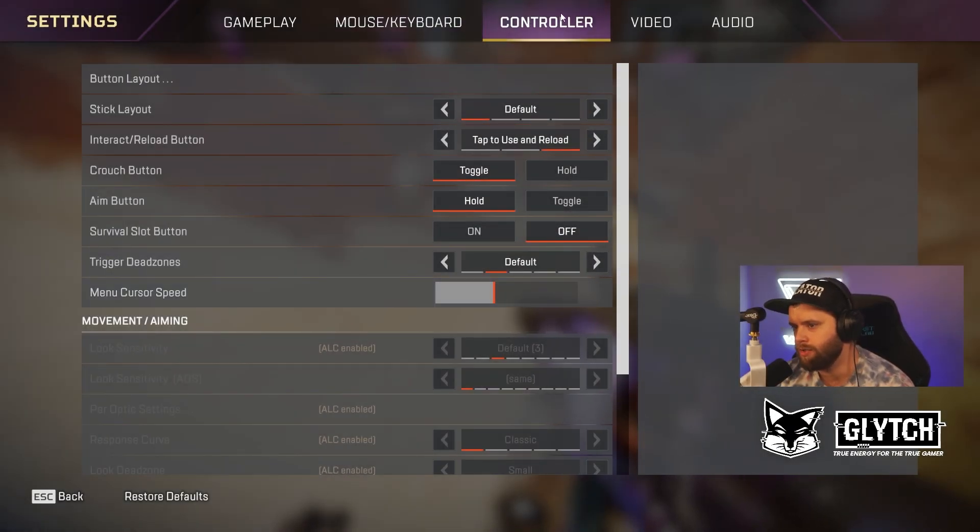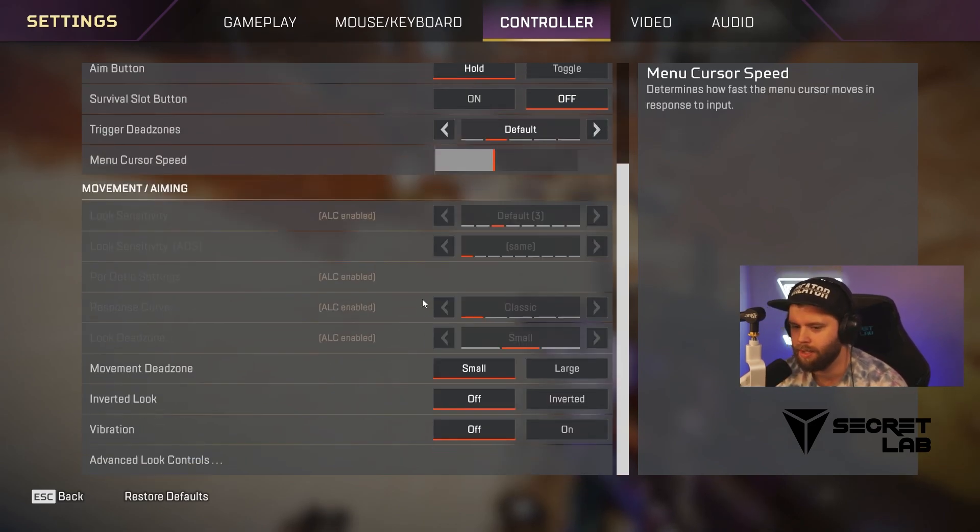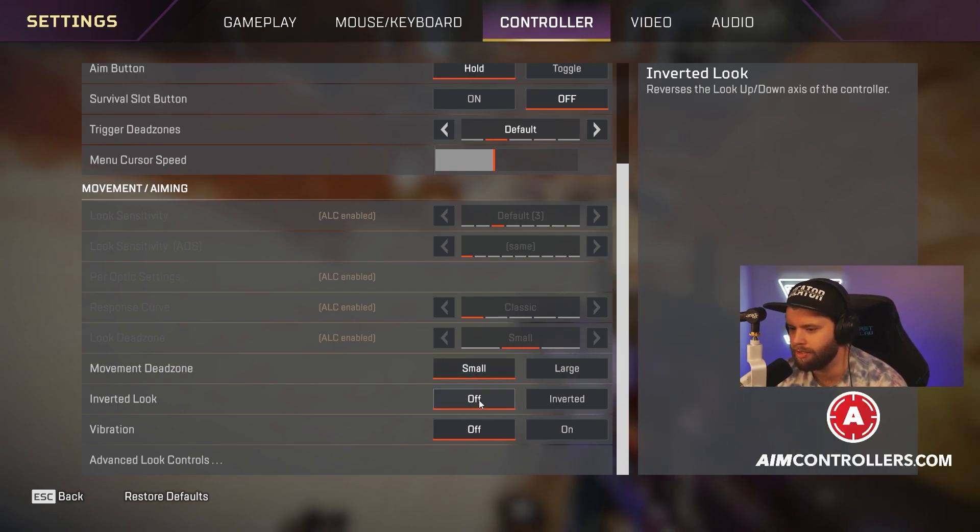If you head on over to the controller tab in the settings, I run everything on default other than menu cursor speed, which I have a little bit higher, but that is my preference — you can set yours however you like as well. Moving on down, I do have my movement dead zones on small, inverted look controls on off, and vibration on off as well.